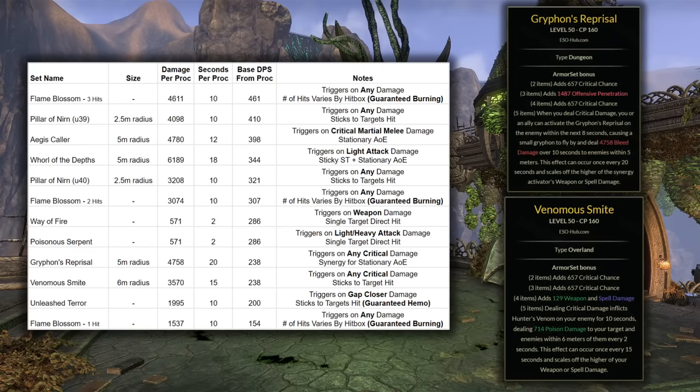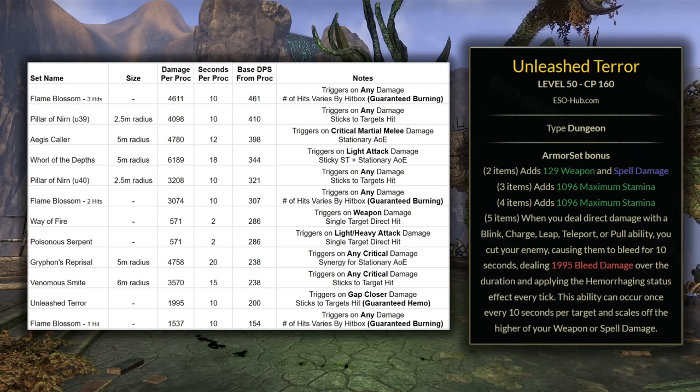I was surprised to see Griffin's Reprisal and Venomous Smite — their average DPS levels were actually the same. Griffin's is just a bit more front-loaded in that upfront 10-second window, but then it has another 10 seconds following before it can be activated again, and I believe it is stationary like Aegis Caller. Whereas Venomous Smite is only a 15-second cooldown and delivers an AoE around the target it's stuck to. Unleash Terror was also a bit intriguing — it wasn't super high on the list, but for a build severely lacking in bleed damage, the guaranteed Hemorrhaging procs could definitely move it up a lot. Most builds do use Barbed Trap for DPS so this generally isn't a thing, but it was worth the note.